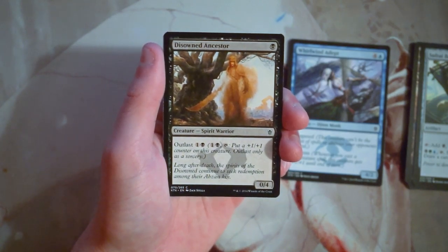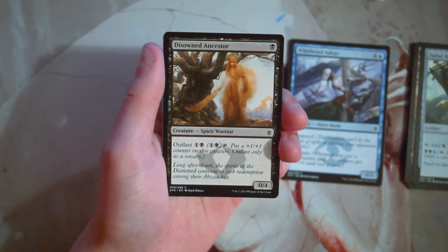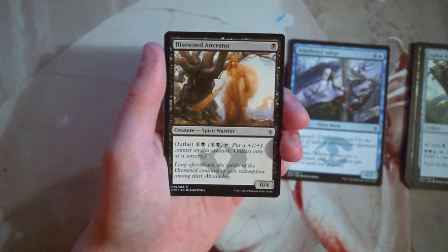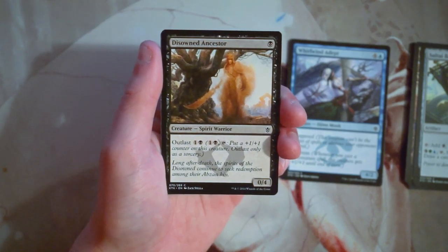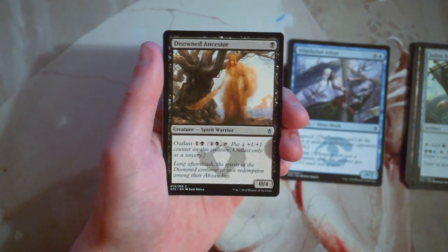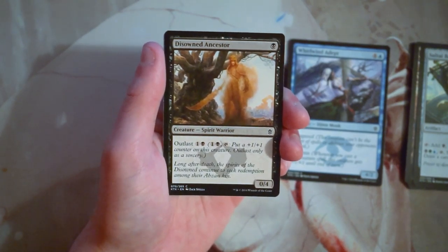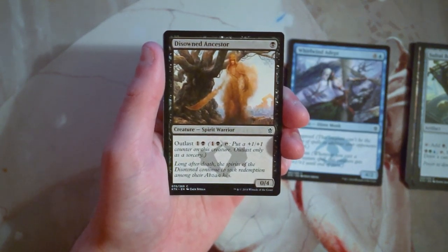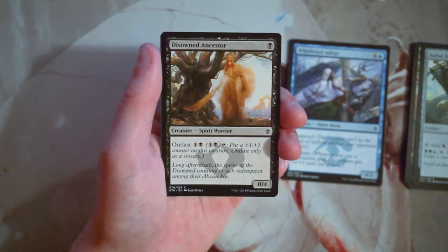Disowned Ancestor is a 0/4 for one black, and it has outlast — for one and a black you can tap it and put a +1/+1 counter on it, but only at sorcery speed. This sends a red flag for me; it feels like a bit of a trap. It can be good, but you're kind of all-in on outlasting this guy if you play it turn one. I didn't actually get to play with this card despite drafting this set a little, so I can't say for certain. It's a lot of mana to sink into a card every turn and they could just remove it. Not a huge fan.